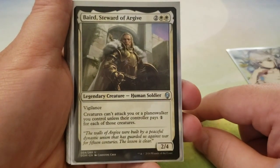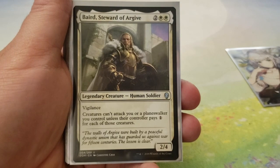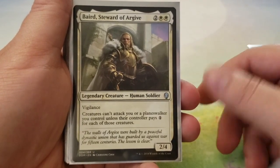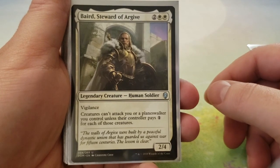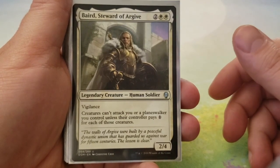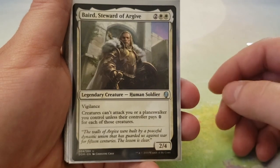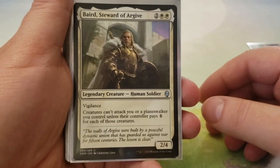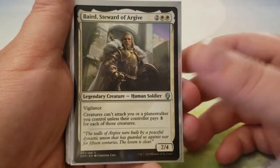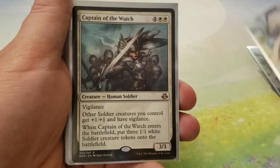Next up we have Baird, Steward of Argive. Two and two white for a 2-4. It has Vigilance, and creatures can't attack you or Planeswalkers you control unless their controller pays one for each of those creatures. It's kind of like a Ghostly Prison but not quite. It does kind of protect your Planeswalkers a little bit too, just forcing your opponents to pay a little bit of extra tax in order to swing into you or your Planeswalkers.